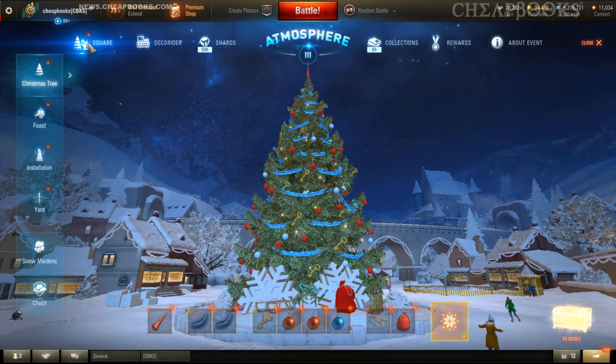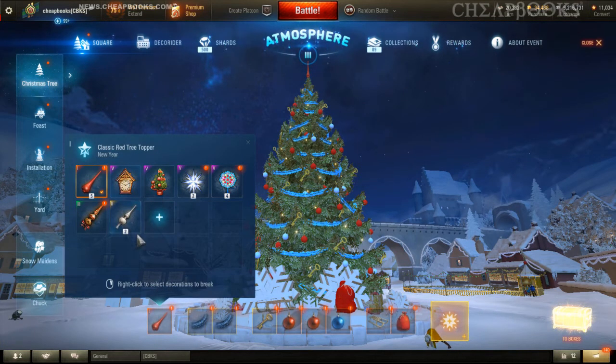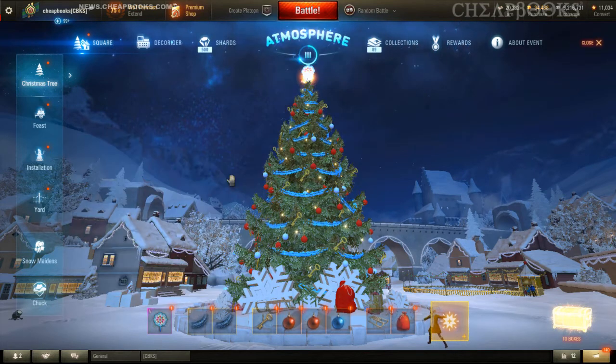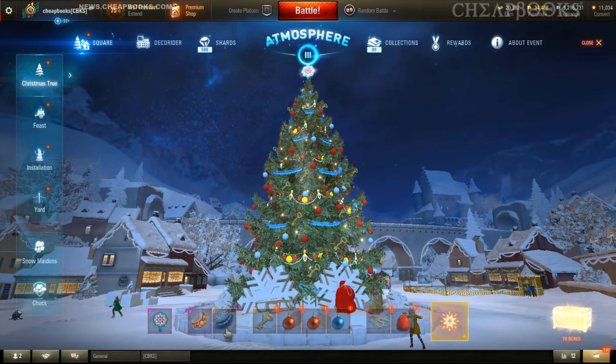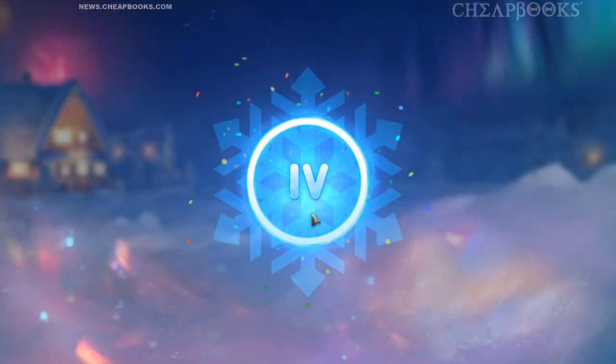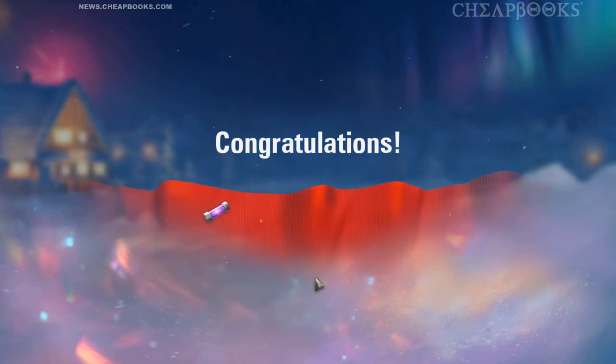I start by clicking on the Christmas tree, and there's an exclamation point over here. You want to look for a level 5 decoration — we'll use this one, for example. You want to increase everything to level 5 as quickly as possible, and what it will do is increase your festive atmosphere level.